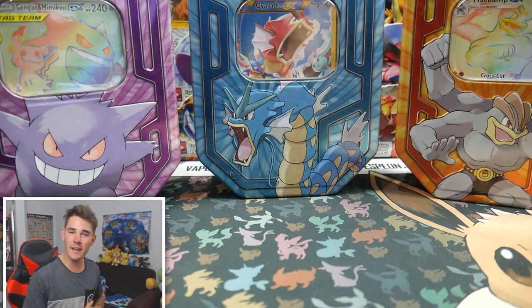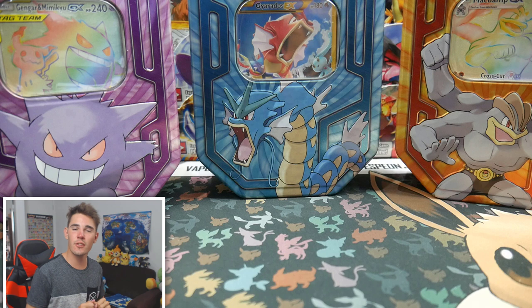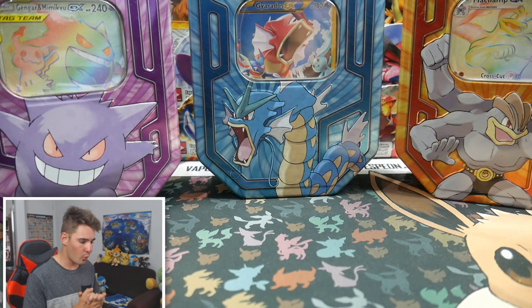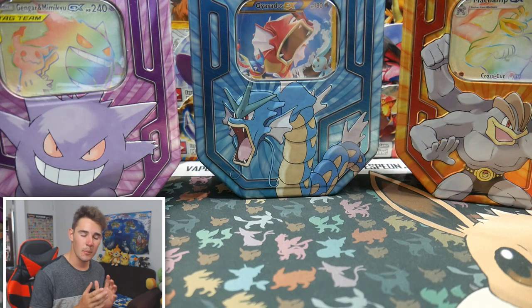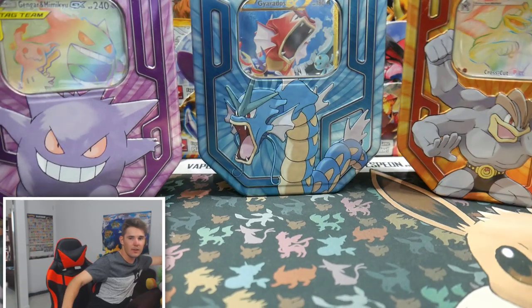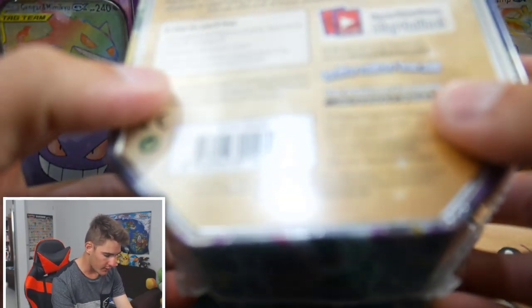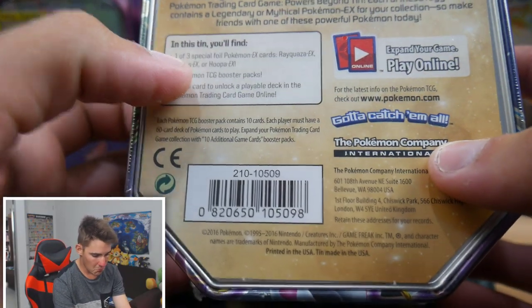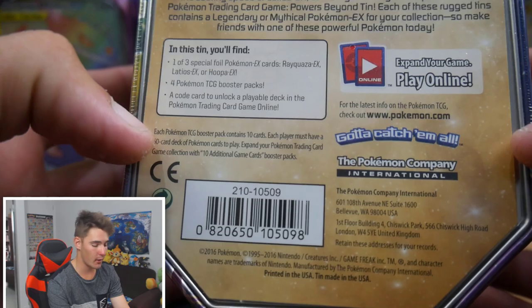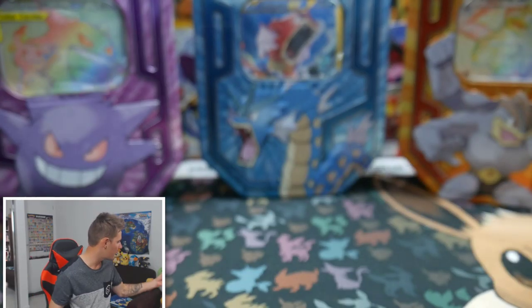Alright guys, we are back in the Studio. We are in the set. We have these Custom Tens. What is Custom about them? Because what you get in one of these bad boys is you get one of three special foil cards, four Pokemon Booster Packs and an unlockable code, and then you get the Tin.